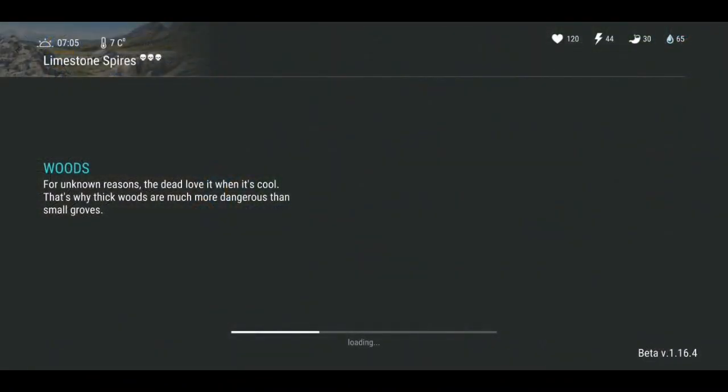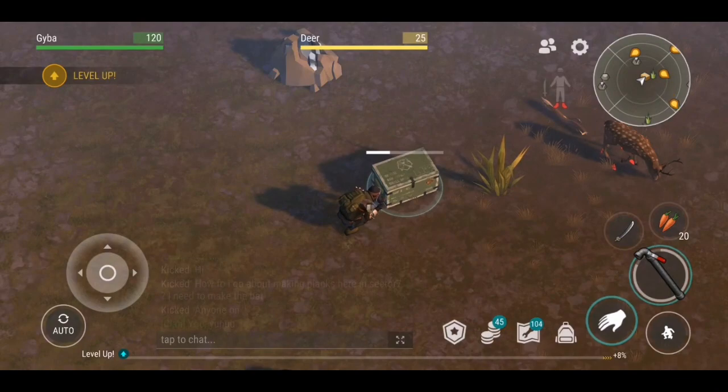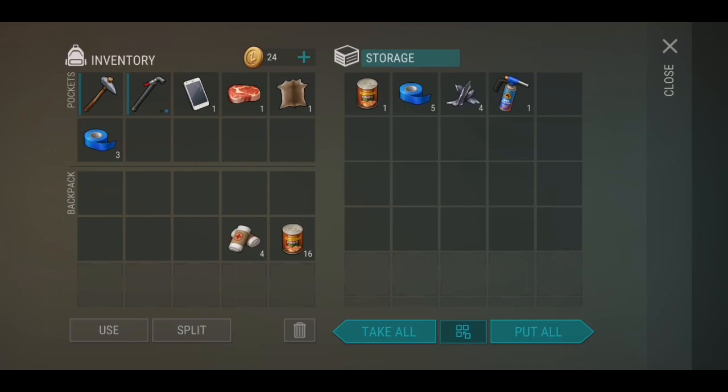Next on our list is the gas cutter. You can find the gas cutter in red locations like Pine Woods or Limestone Spires. There it is.